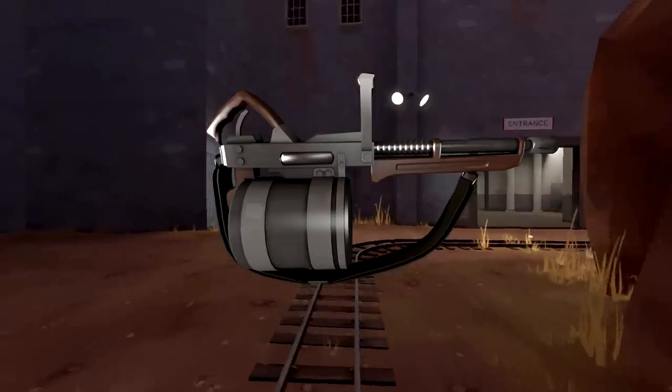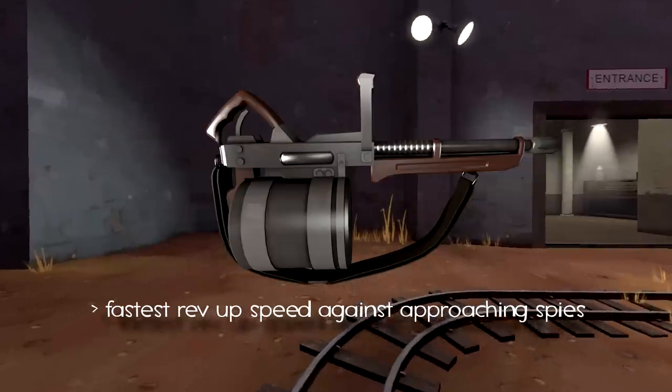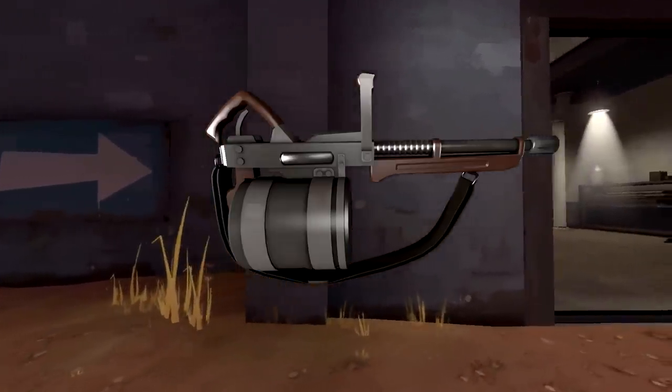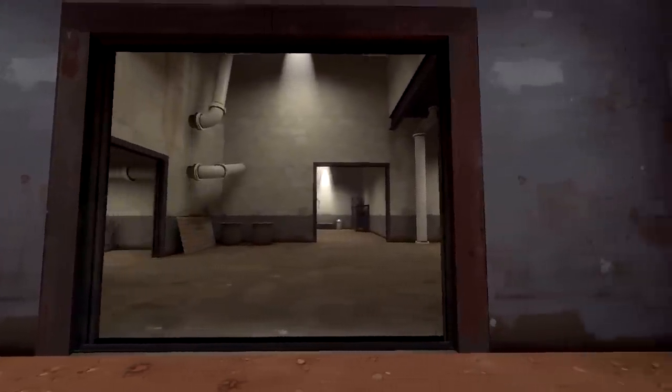The other unique minigun for fighting spies is the Tomislav. My personal bias aside, the Tomislav has the unique abilities to rev up the fastest against approaching spies and to stay quiet while revved, giving you your best chance to hear spies decloaking. So if you're ever having extra trouble with spies, consider using one of these last two guns.